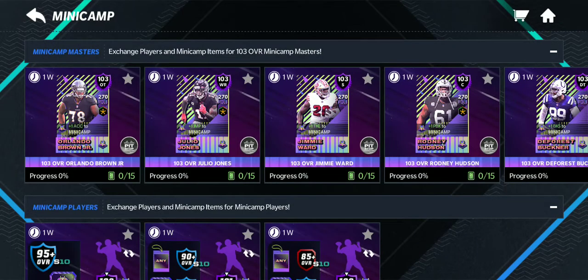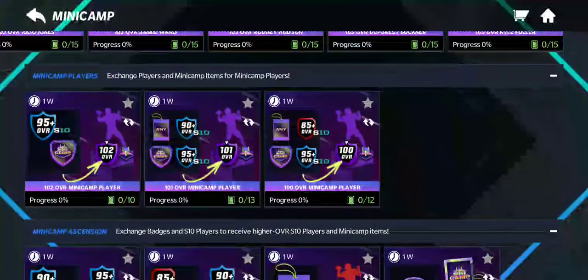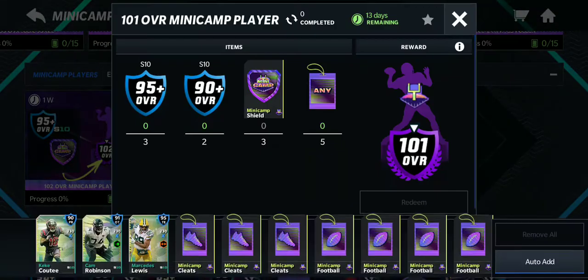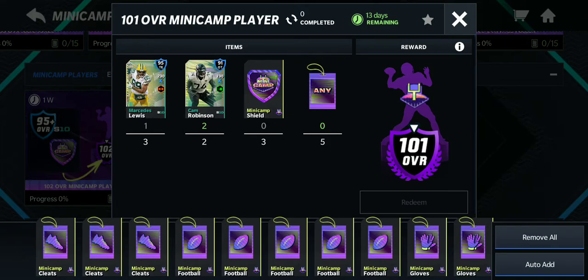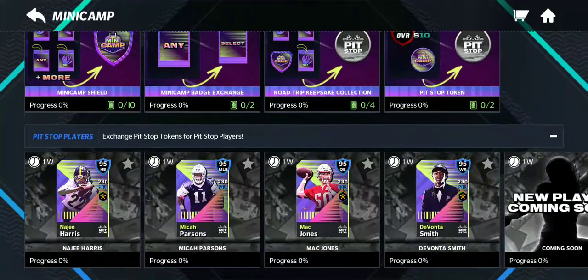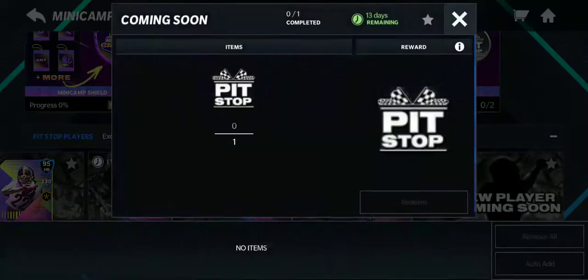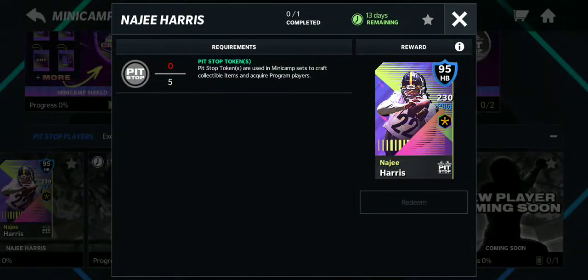What you need for a 103 is a 102, 101, 100, and shields. But I think I'll just go for a 101, kind of like Marvin Jones. I'll probably go for some. I'll just see what I can get. I'll just check out the Pit Stop and get them. I'll give you five tokens.